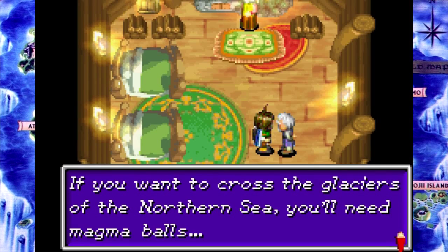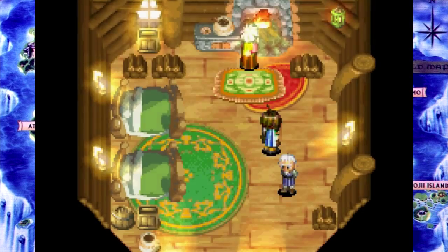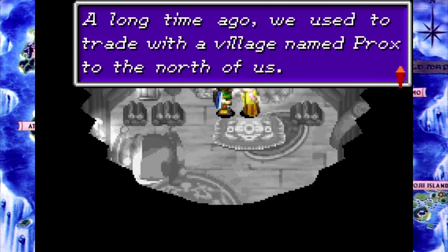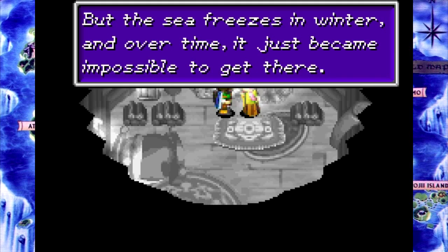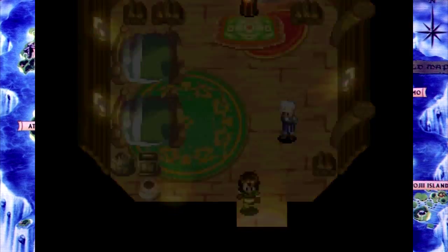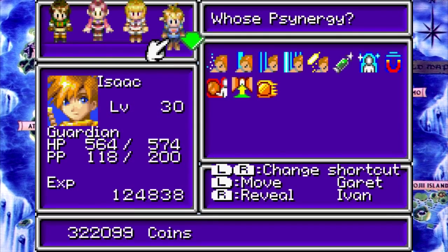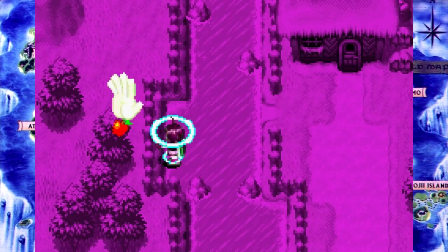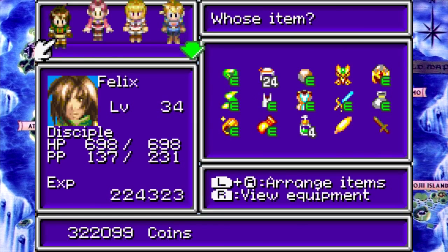If you want to cross the glaciers in the northern sea, you'll need Magma Balls. They come from volcanoes, but the best place to get them is Magma Rock — to the south! The fourth elemental rock. Reveal! A long time ago, we used to trade with a village named Crocs to the north of us, but the sea freezes in winter and over time it just became impossible to get there. Interesting.